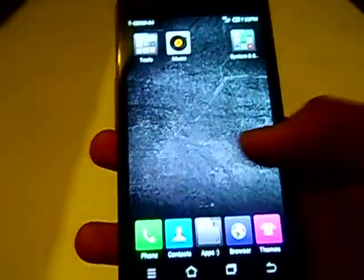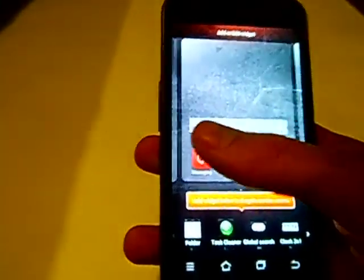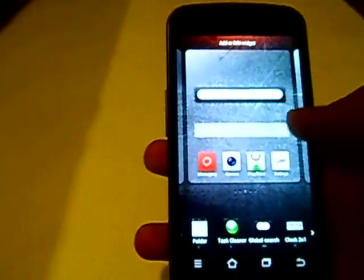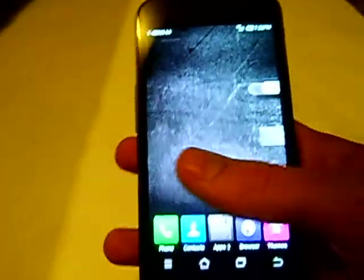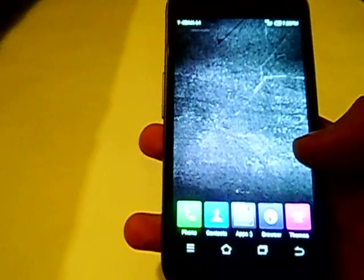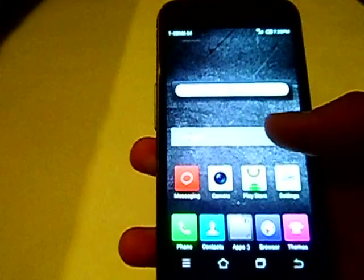I had a huge problem with widgets — I could not add any widgets. It would let me go to the widgets menu and add them to the home screen, but they wouldn't pop up. Just try reflashing it a couple of times. What worked for me for the Play Store was just downloading a Play Store APK online — I'll put a link in the description. Other than that, it's working pretty good.